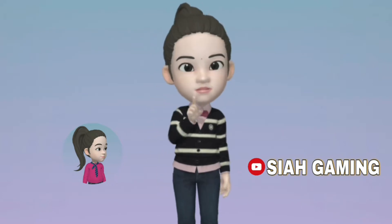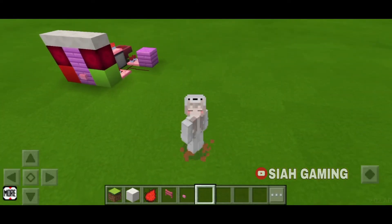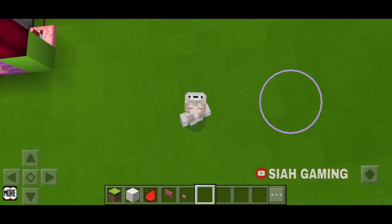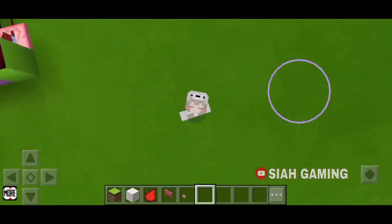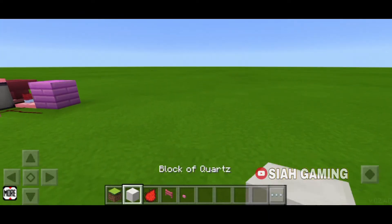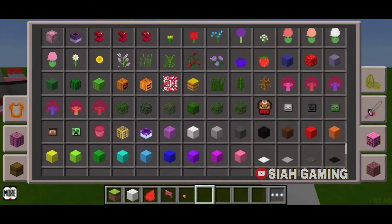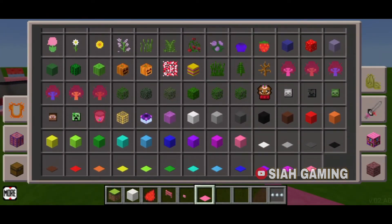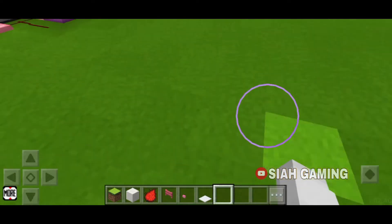Hi guys, click like and subscribe! Today I will teach you how to build this invisible door. The things that you will need are any block of your choice, redstone dust, a fence gate, a button, and also a carpet — let's just make it white.